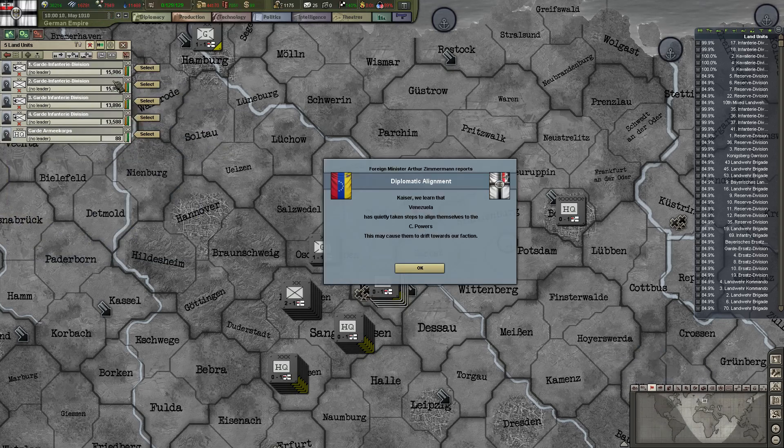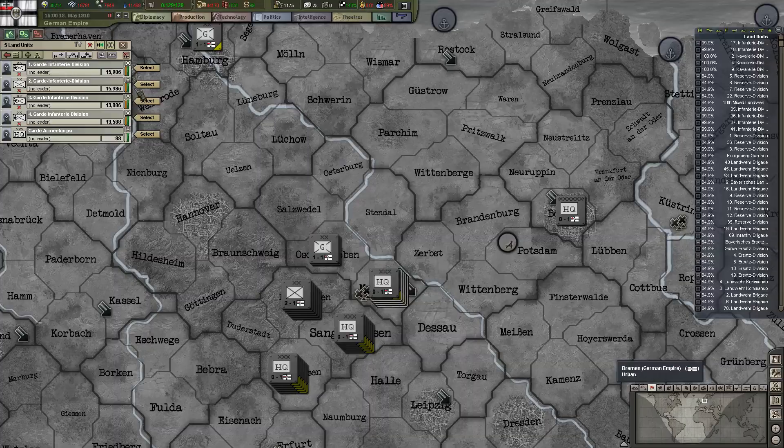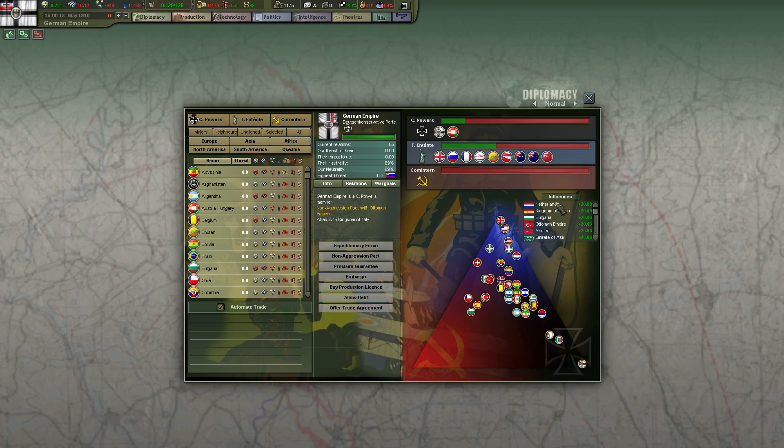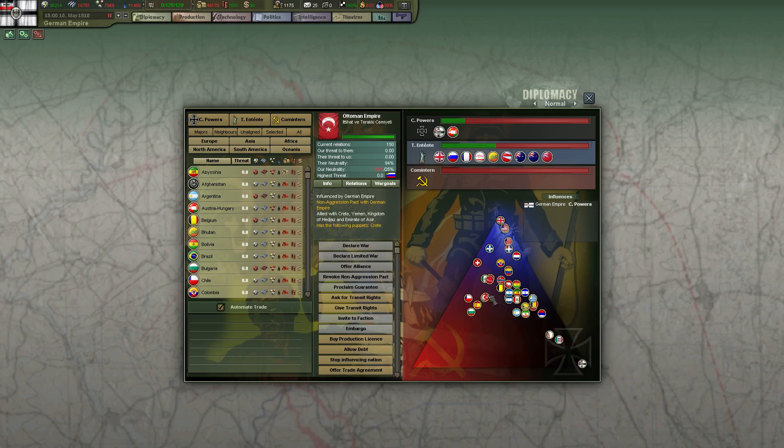I'm going to swap some around in these two. People are aligning themselves to us, which is useful — the Netherlands, Kingdom of Spain, Bulgaria, Ottoman Empire. Well, the Ottoman Empire is ours, of course.